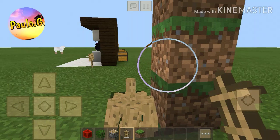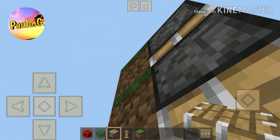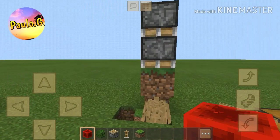Now you're gonna cover all that in so that you only get the top bit of the armor stands showing. To do this you're going to need a double piston system — although it may not be needed, a single piston might work too, I actually never tried it.